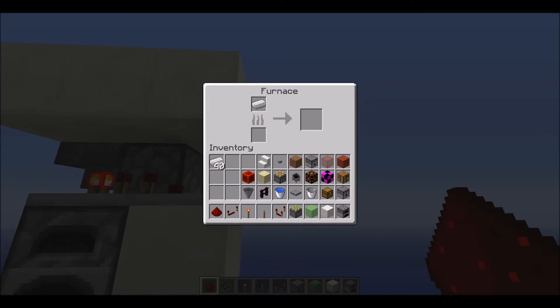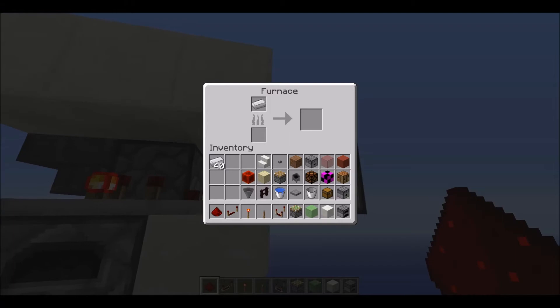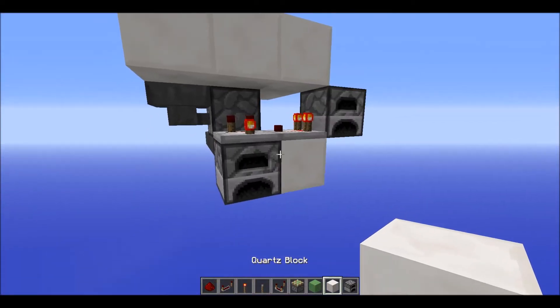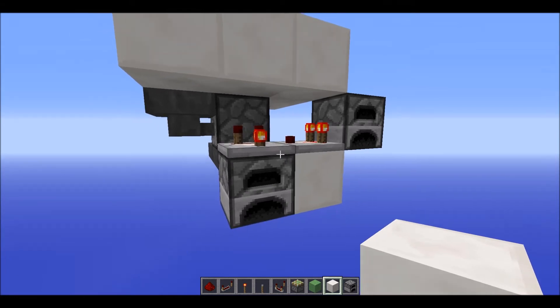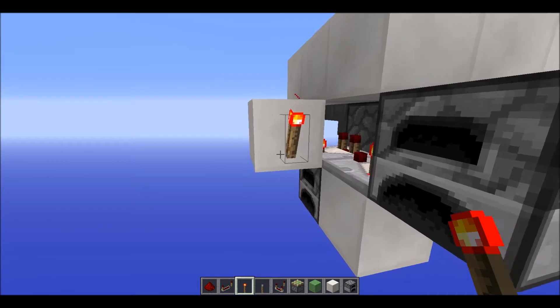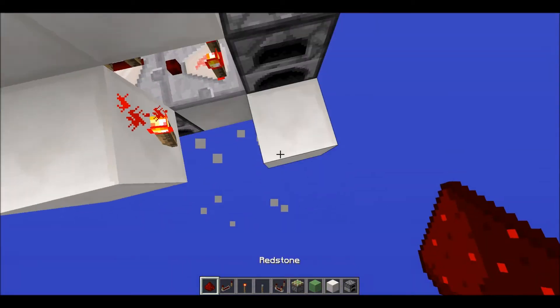Then have any stackable item — only one of them. You only want one stackable item; that's one. From the initial comparator, you want to have a block up right there, then two torches on either side of it just like that.